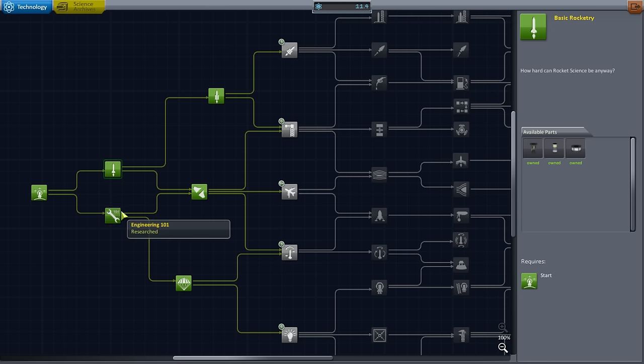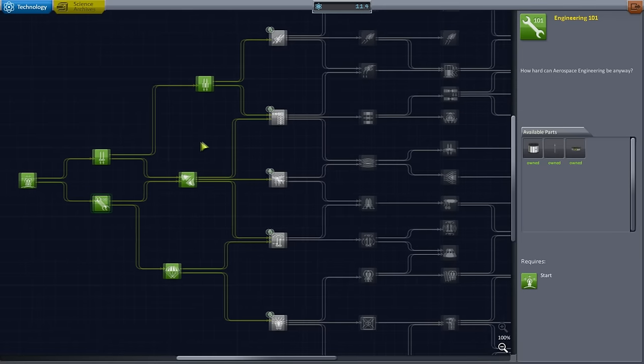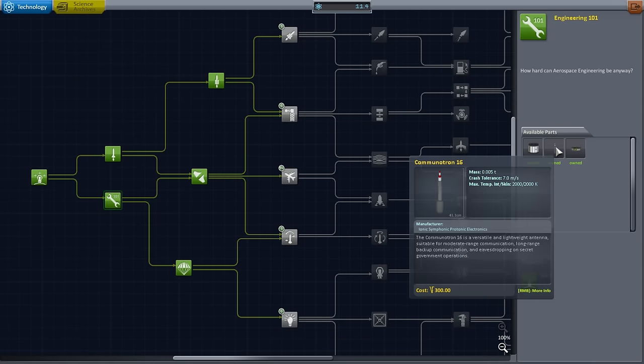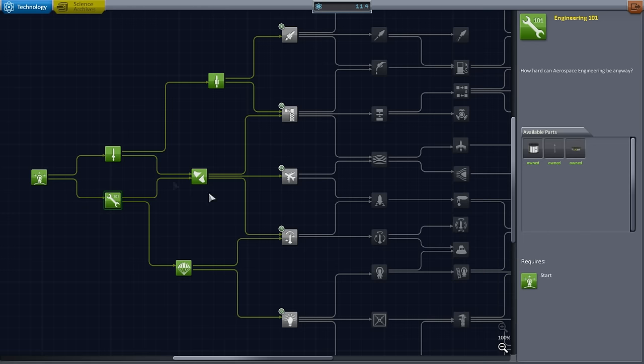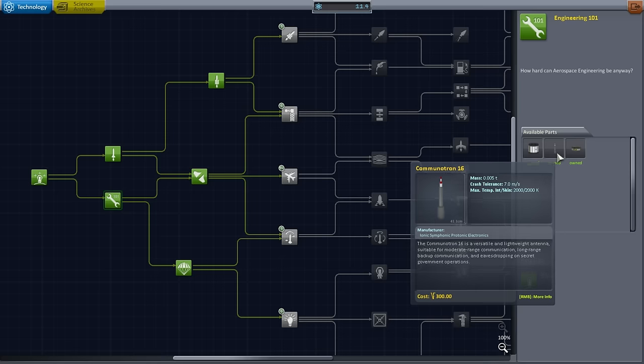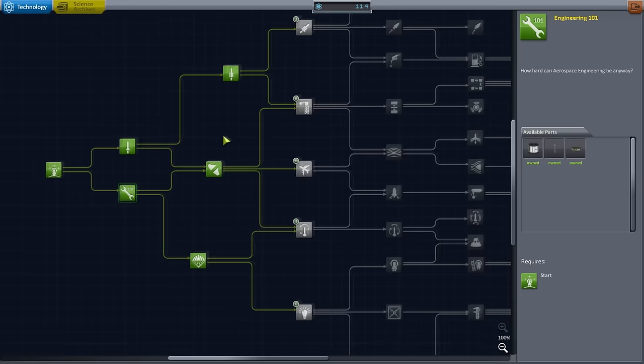We've seen most of these parts in action already. The Science Junior, the Commutron antenna — that's useful if you have a probe and want to send science back, or if you have a Kerbal and want to transmit science because you're not sure whether you can bring them back safely. I recommend trying to bring the Kerbal back safely. For probes parked in orbit, this antenna can transmit science back, but you will need power for that.